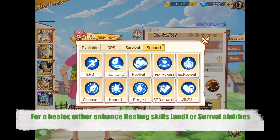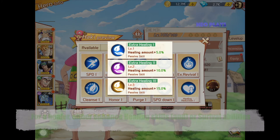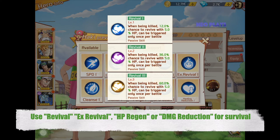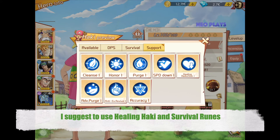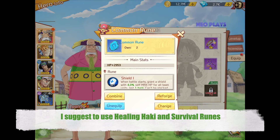In terms of Haki and runes for a healer like Crocus, you either get attributes that enhance Crocus's healing skills, such as extra healing, cleansing, or advanced purge — or you use those to increase Crocus's survivability, such as revival, X-revival, HP regen, dodge, or even damage reduction. It all depends on your playstyle. My recommendation is to mix them up: enhance healing ability on main Haki, and use survival-attributed runes.